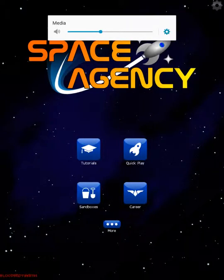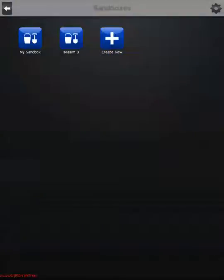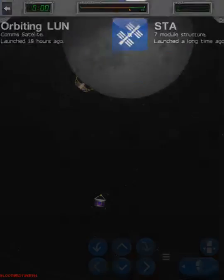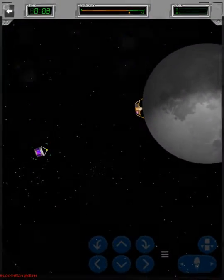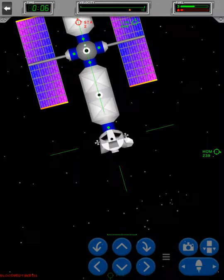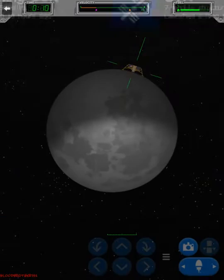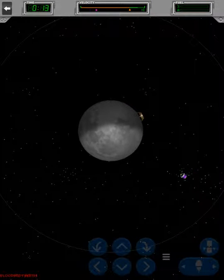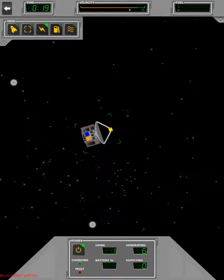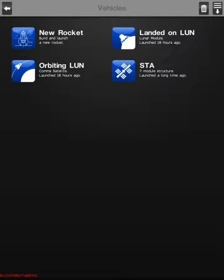Welcome guys to episode four of Space Agency Season Three. Last episode we got the little lunar to the station. The little satellite isn't doing very well because it's only got a little bit more juice left in it, and I don't think you can retrieve those — they go dead after a while.